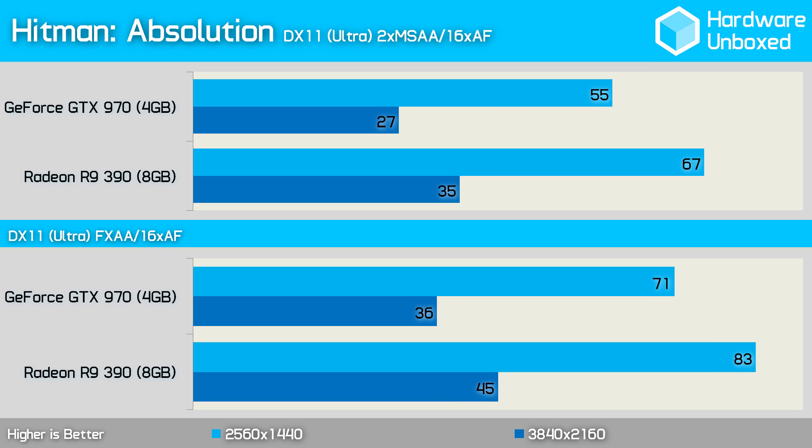The 390 was clearly faster in Hitman with an average of 67 frames per second, while the 970 was good for just 55 frames per second, making it 18% slower. Testing Hitman with FXAA didn't change the performance margin at all, as the 970 was still 12 frames per second slower than the 390.